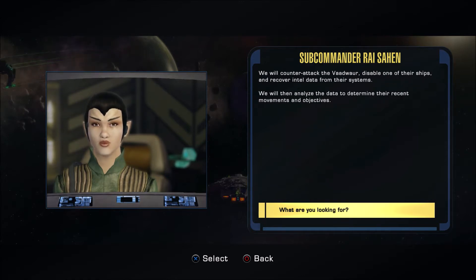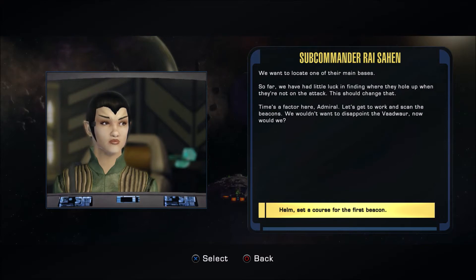We will counterattack the Vaudoir, disable one of their ships, and recover the intel data from their systems. We will then analyze the data to determine their recent movements and objectives. We want to locate one of their main bases. So far, we've had little luck in finding where they hole up when they're not on the attack. This should change that.